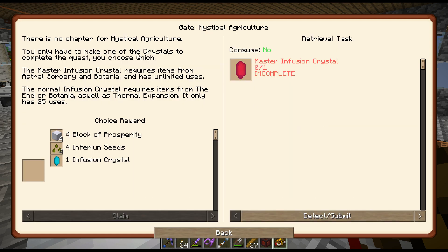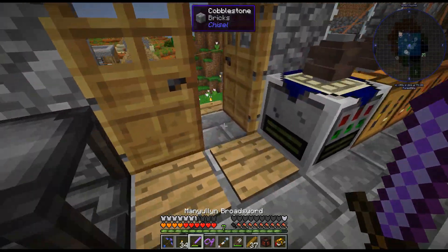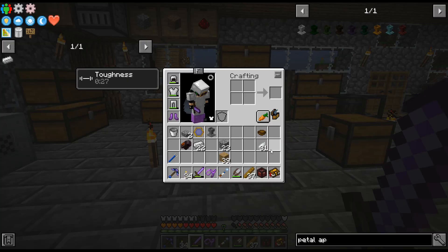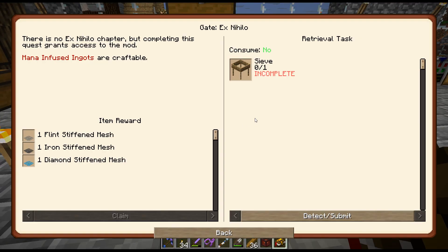And Mystical Agriculture. There's no chapter for Mystical Agriculture. The normal Infusion Crystal requires items from the end. It only has 25 uses. Basically the main reason I wanted to do this is for the sieve, because getting resources can be a bit annoying, especially with a lot of these expert mode things — they require a lot more ores and metals and stuff.